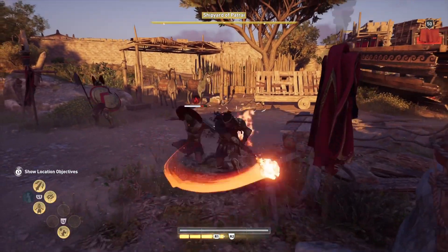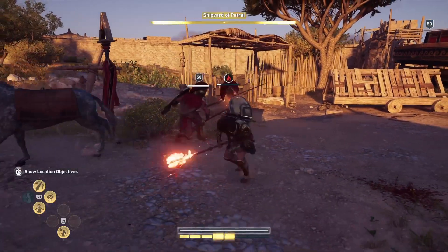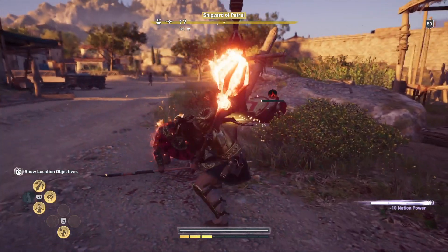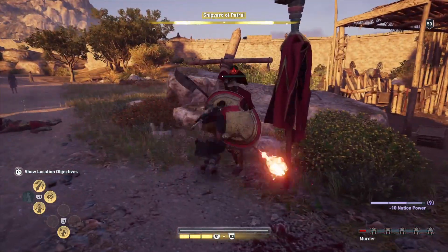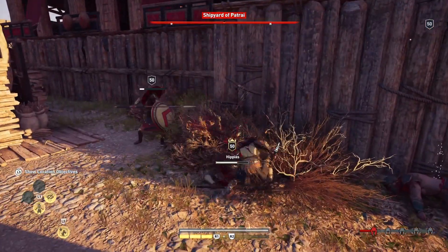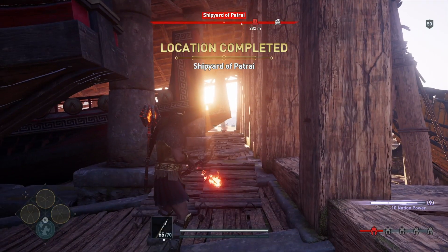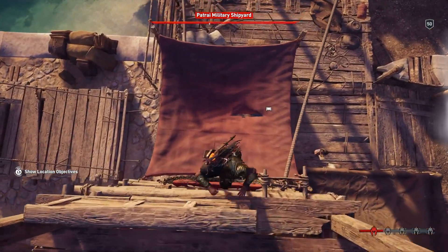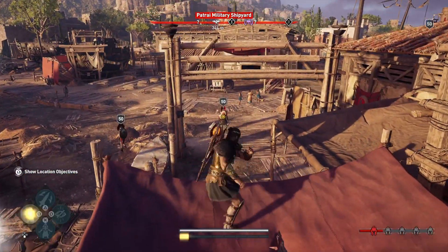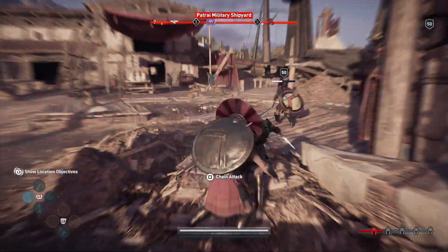In Assassin's Creed Origins you can have three builds: a hunter build, a warrior build, or an assassin build. In this video I'm going to show you how to be all three — a hybrid build. It's one of the best builds I think out there. You can have really good assassin damage, warrior damage, and hunter damage, so you can sneak into camps and take everything out stealth or just go warrior.